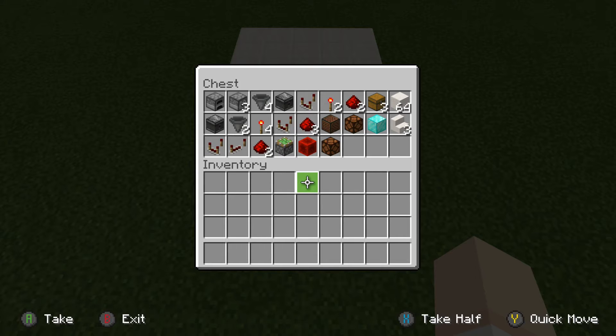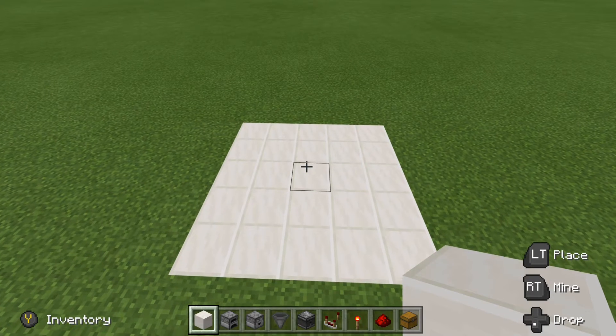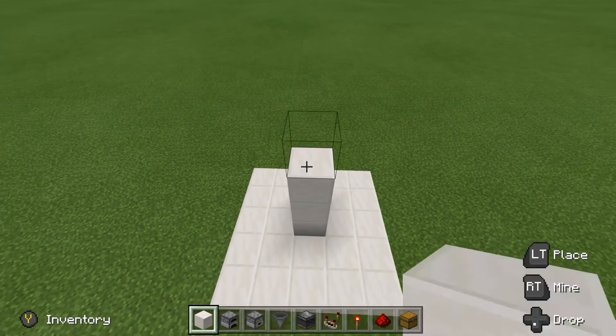Now with that being said, if you want to pause the video, go ahead and do that. Grab your supplies, and then we'll jump right into the build. What we want to do first is place in the one wide auto smelter. So from the center, let's come 5 blocks up — 1, 2, 3, 4, 5.